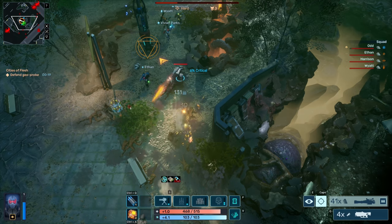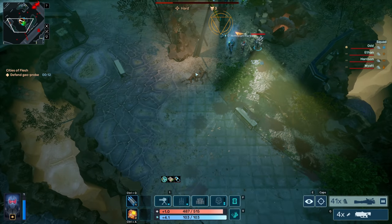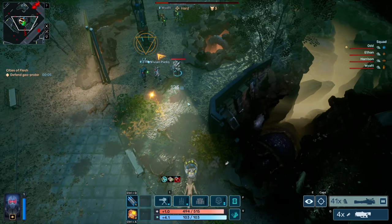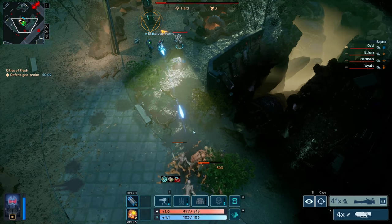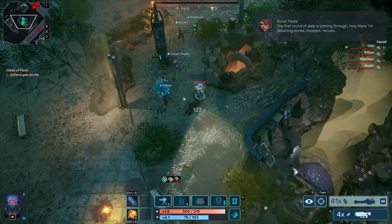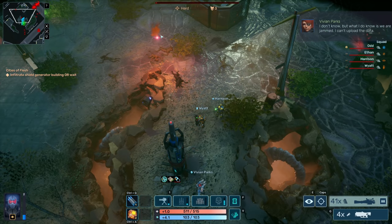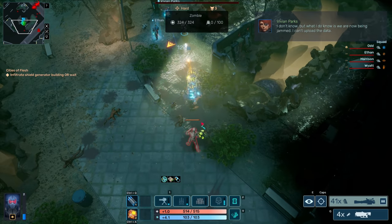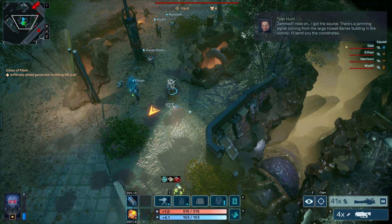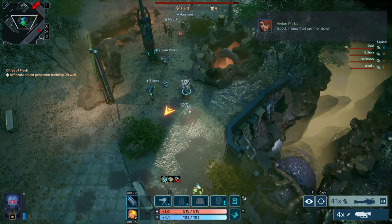Just reloading. Trying to conserve ammo here, even though we're doing quite well. The first round of data is coming through. Holy Mars — I'm detecting bones, muscles, nerves. What are they growing? Are you telling me giant mutants are forming below? I don't know. But what I do know is we are now being jammed. I can't upload the data. There's a jamming signal coming from the large Howell Barracks building in the vicinity — I'll send you the coordinates. I need that jammer down.